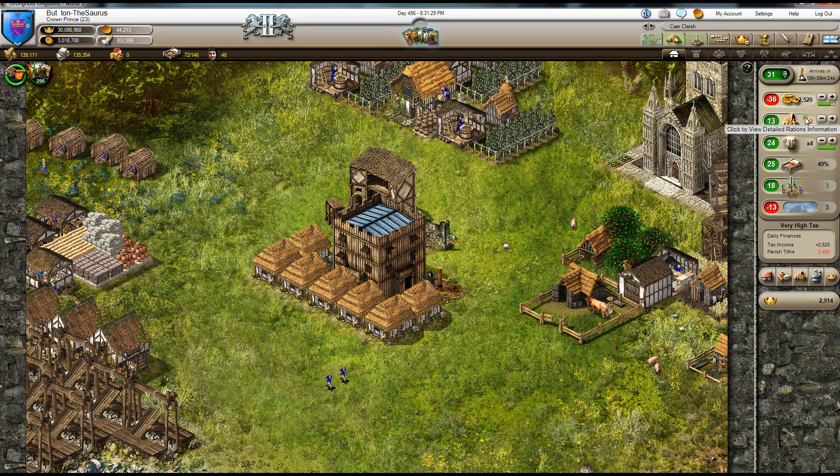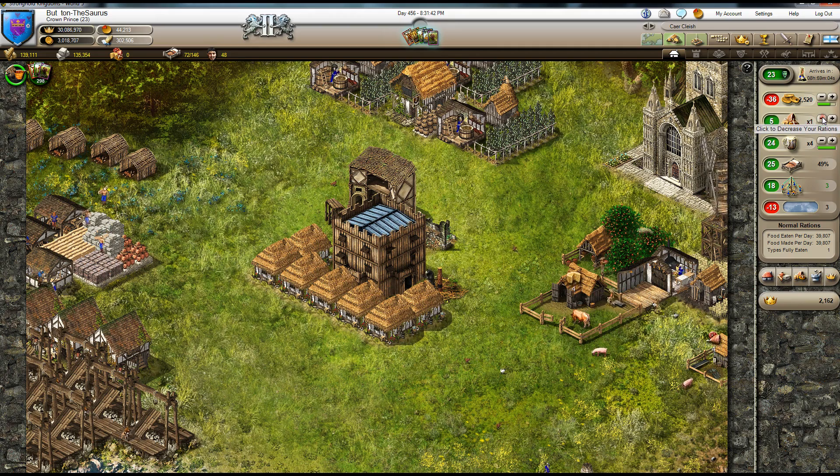This will also adjust your food levels. You want to max this out to the point where you can sustain food for all your people. When you see a red number, that means you've gone over your ability to produce. And then here's your brewery rate.